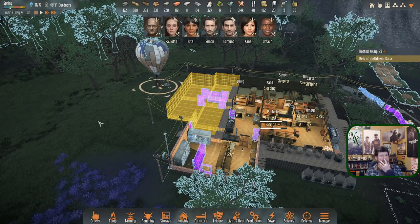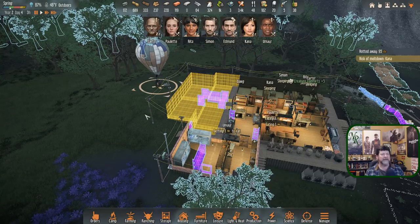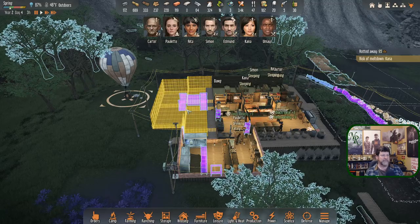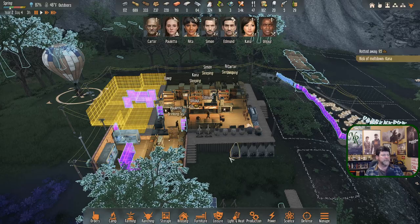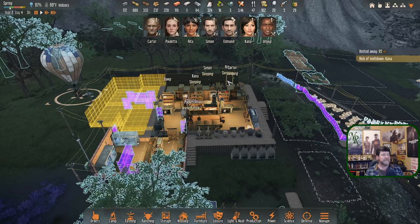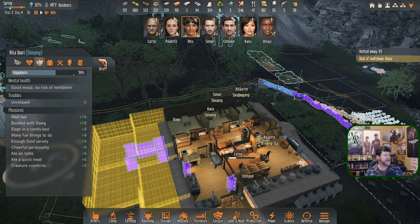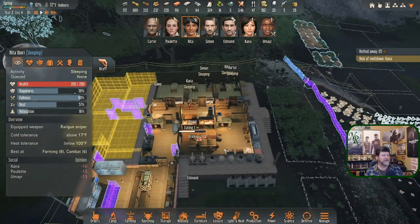So Edmund or Rita — I don't know that we're going to be bringing back a bunch of salvage, so maybe it's Rita. She could also grab a different plant we don't have on our map. Rita went to sleep so she'll be in good shape soon. Once she does a bunch of relaxing, let's set that — as soon as she gets up, do this and do this.